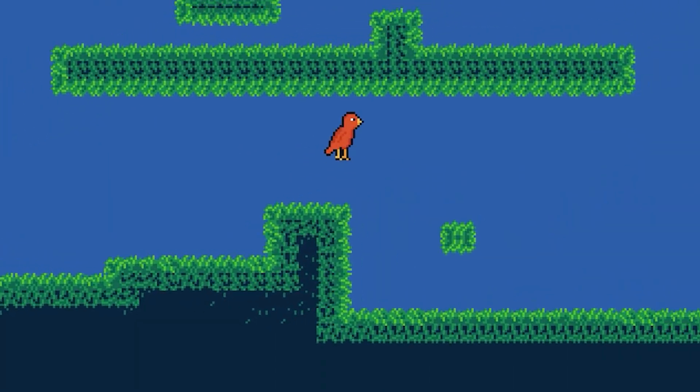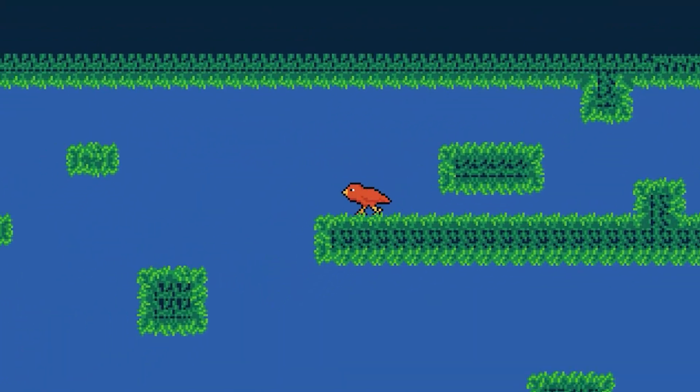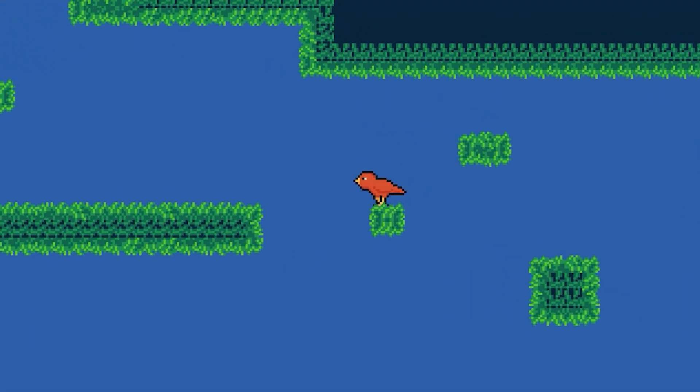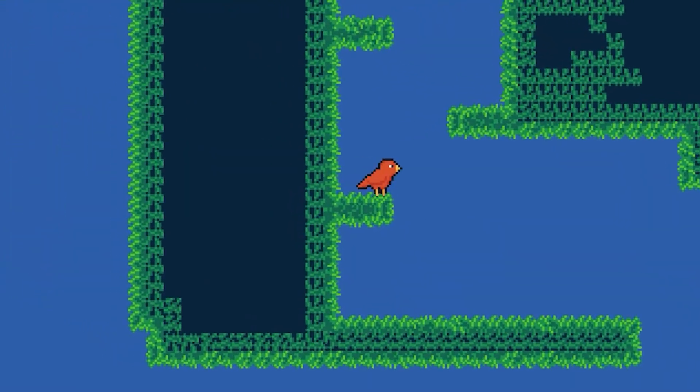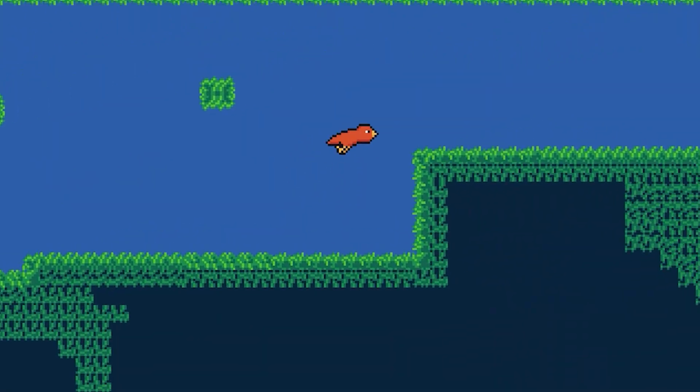In case it wasn't obvious, I'm going to be starting the combat system for my game today, and what better way to get started than with making the health bar. I want the main resource in the game to be flames, because — fire bird. Meaning it can be consumed by attacking and also serve as the player's health.